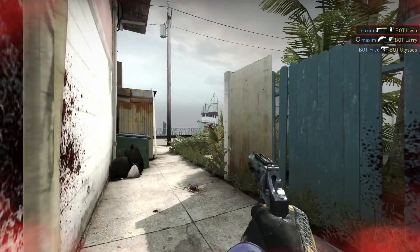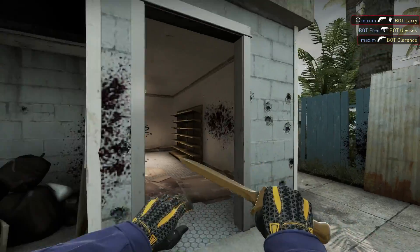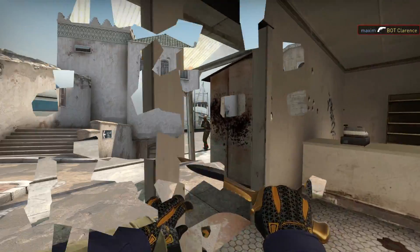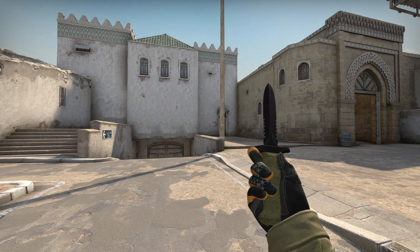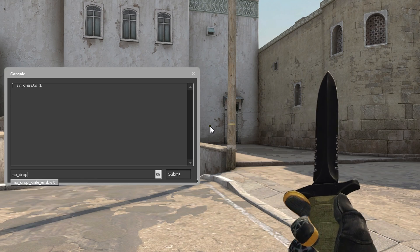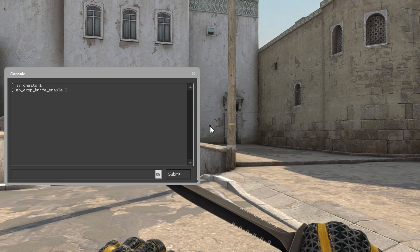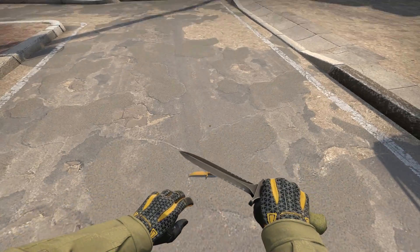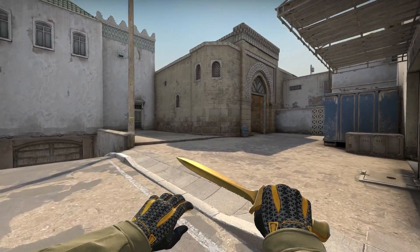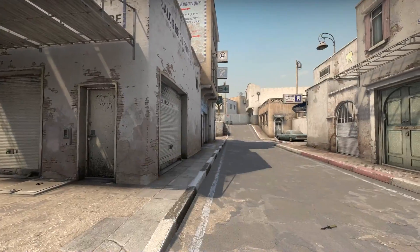Number 4: the last gun in Arms Race is the Golden Knife. You can give yourself this knife with some console commands, but for some reason it only works if you're using the default knives. The commands are sv_cheats 1, mp_drop_knife_enable 1, and lastly give weapon_knifegg. Also, this is the only knife in the game that you can't inspect.